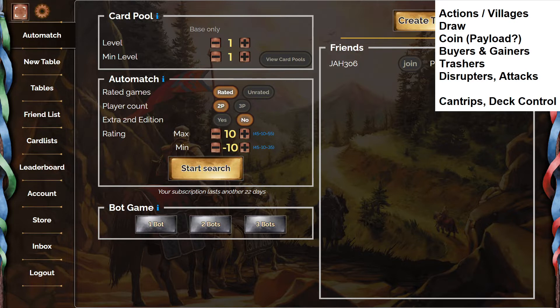These are basically things that let you gain more than one card in a turn. Trashers: things that let you thin down your deck, removing the bad cards you start with, which helps your deck run more smoothly over time. And then disruptors — attack cards that add curses to your opponent's deck, make them discard cards like militia, things that make your opponent's strategy more difficult to execute.